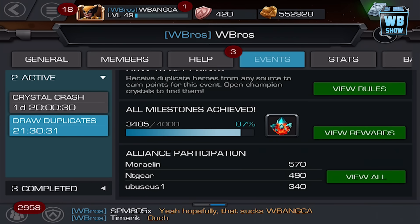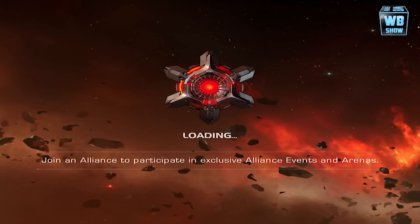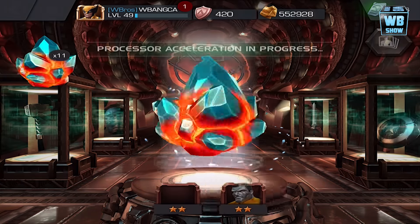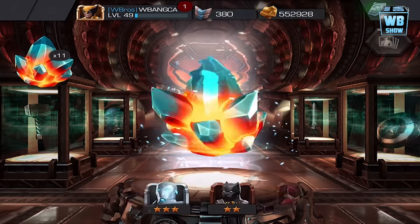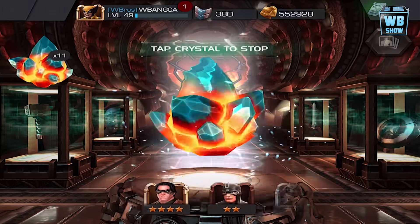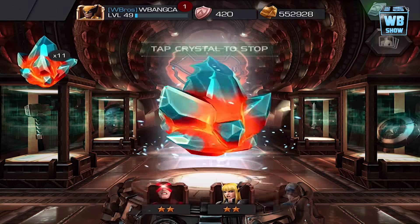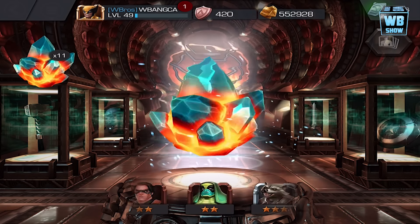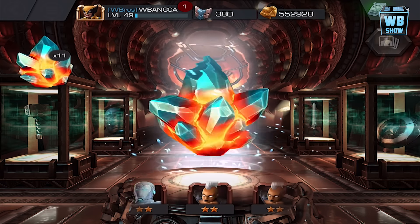All right guys, we're back with a brand new video of Marvel Contest of Champions. I gotta say I'm spinning a lot of crystals. We did the Iron Patriot, but I want to close in on these premium crystals because I have 2,500 units right now. I want to be able to get a four-star crystal and then we can move on from there. Let's see what we get in these crystals. Hopefully I get a four-star. I don't want to keep my hopes up anymore. We opened five Iron Patriot crystals and it was like, you're not getting anything, bro. That was going through my mind and obviously I didn't get anything either.